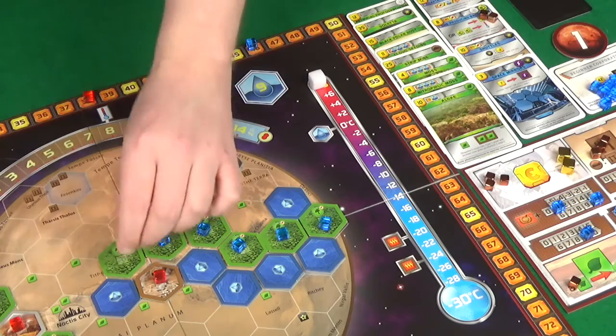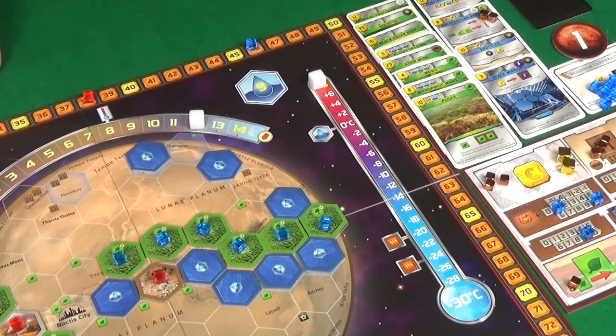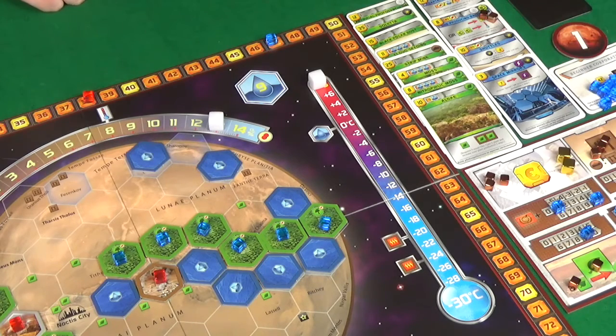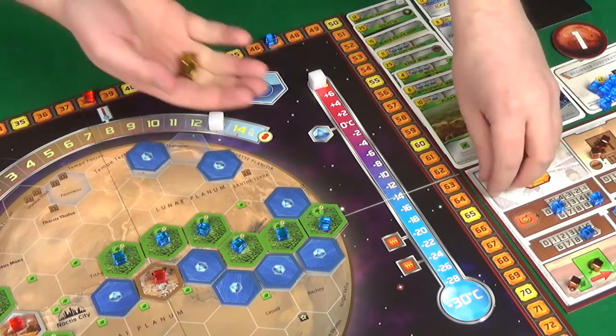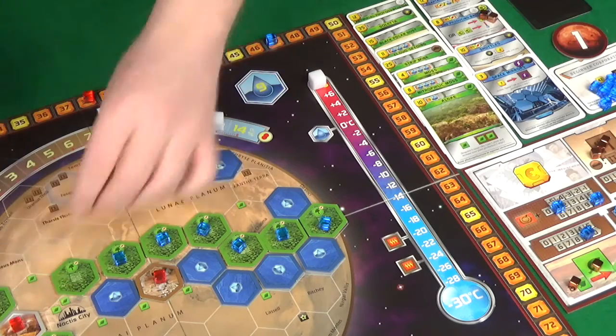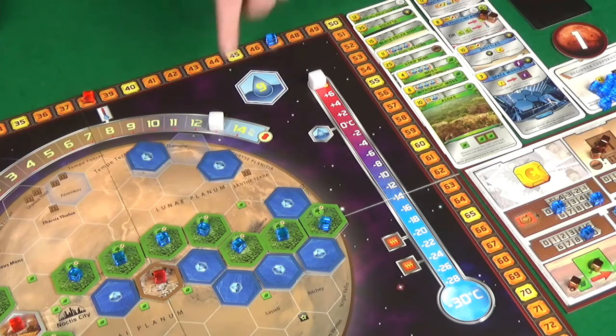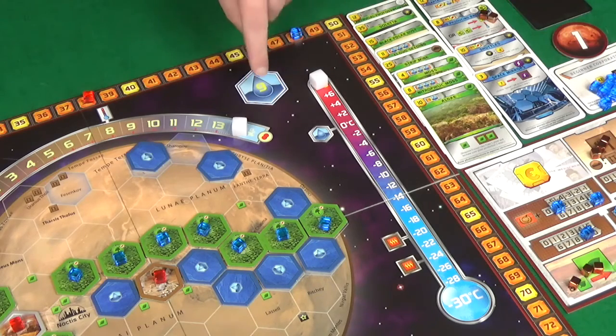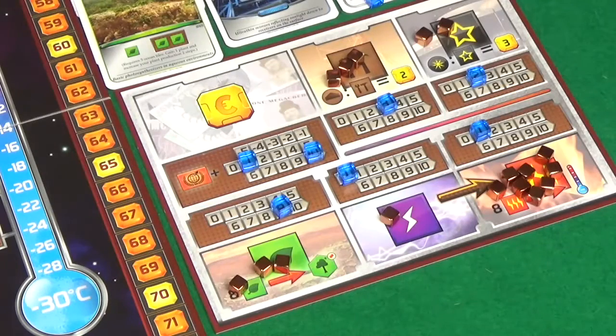To finish the generation I'll convert eight plants into a greenery tile placed just here, gaining me one plant and one oxygen for one terraforming rating. I'll then spend 23 to do a greenery standard project, placing it just there — another plant, another oxygen, another terraforming rating. We have terraformed Mars: max temperature, max oxygen, all oceans out. This is the final generation and Pixel has already passed.